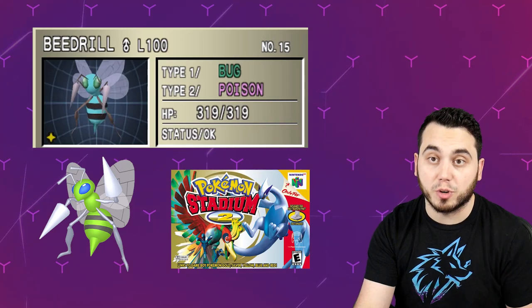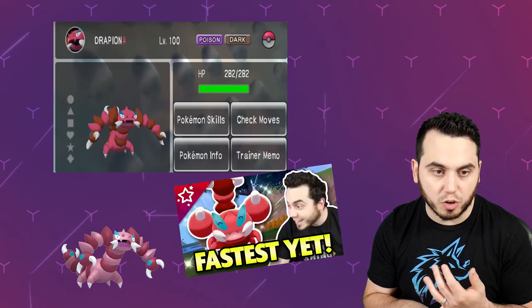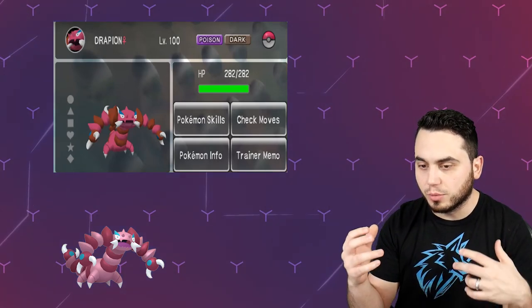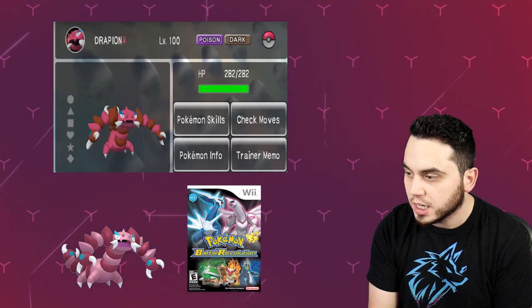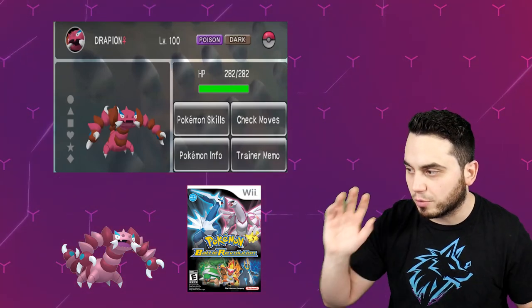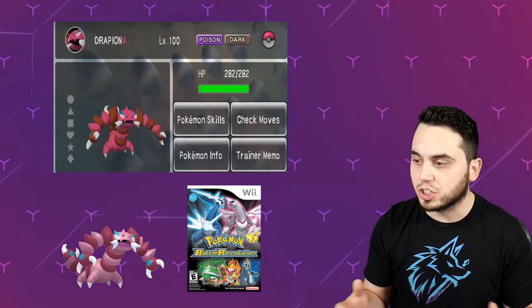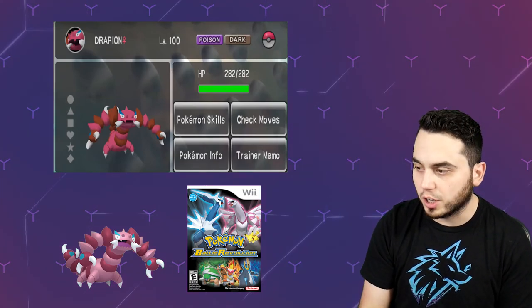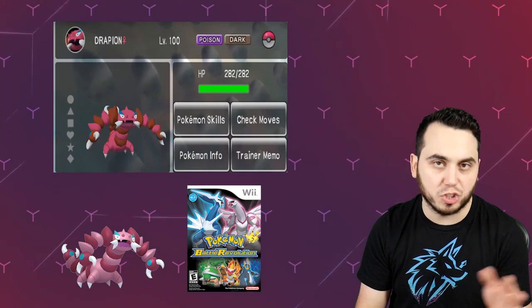The next one we've got is Drapion. Drapion is a Shiny that I recently actually hunted — I have a Shiny Scorpy that I just got. Shiny Scorpy looks amazing in Sword and Shield, but its Shiny when it evolves is a little bit lackluster because it almost feels like some of those colors get dull. The Shiny in Battle Revolution is a little bit more vibrant red. They kind of enhance some of those red colors and some of the blues. I think it just makes the Pokemon stand out more and is definitely a better look for Drapion.